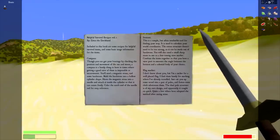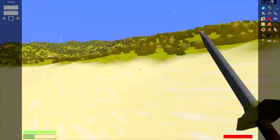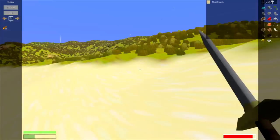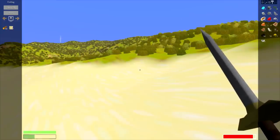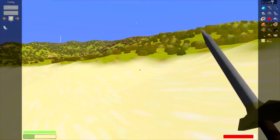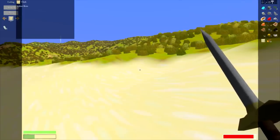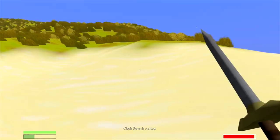The journal is by Dean the Deckhand and includes recipes for survival items. We learn about compass, sextant, and flag marker. I'm a sucker for a well-placed flag — cut some wood into a pair of poles and fasten cloth between them. A flag requires one wood and one cloth.